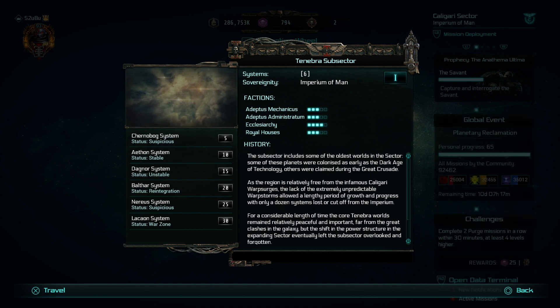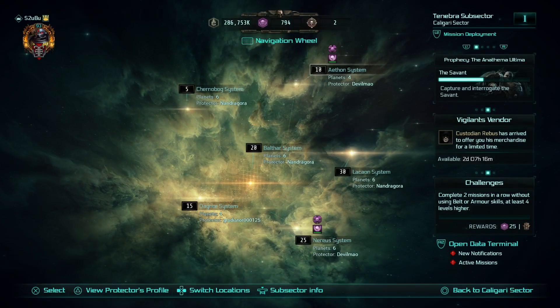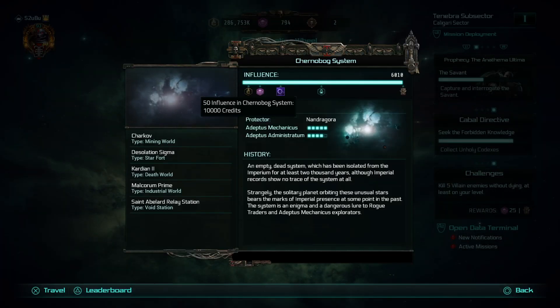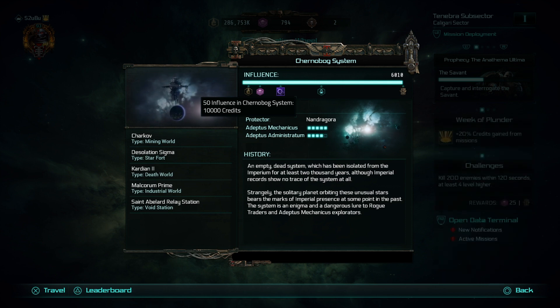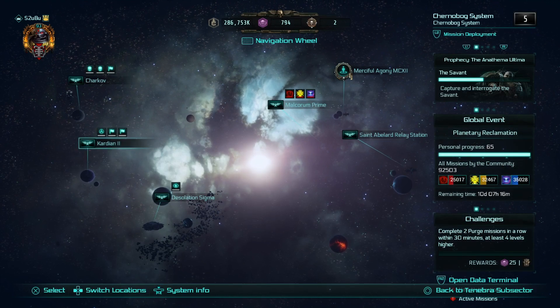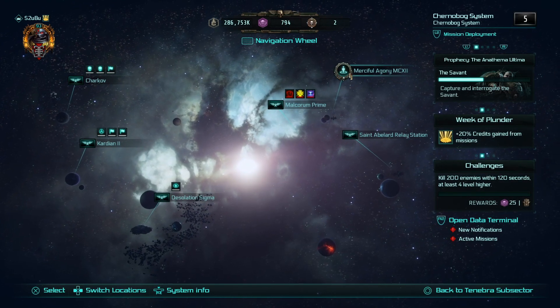The status is Suspicious, which I've never seen before — interesting. So we will travel to that location. Then we have the Chernobog system here and if you have a look, we have Charkov, Desolation Sigma, Cardian 2, Malkor and Prime, and St. Abelard Relay Station. What it doesn't show you is the Merciful Agony, but it is there. So if we travel there — it's quite useful because it's actually the same system the current global event is in. Right at the top with the lovely frame around it, we have the Merciful Agony.